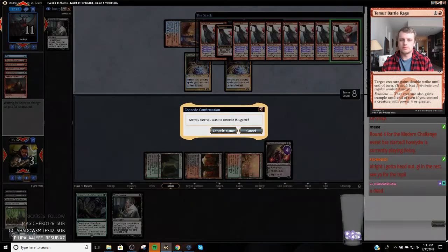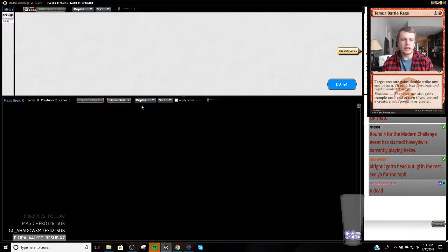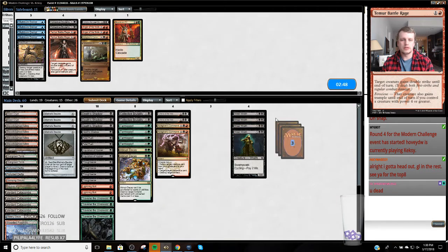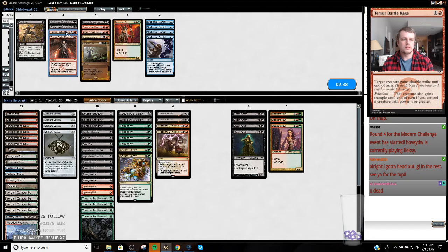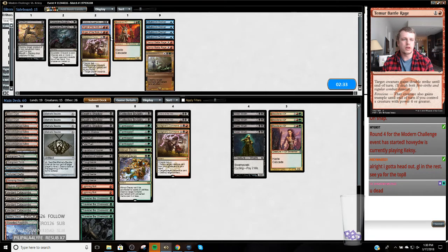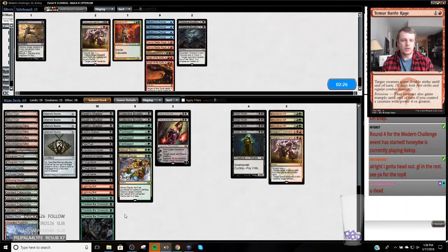Tilt. All right, I'm going to lean out here. Get rid of these. I want these in. I want these in. I want a lot of cards in, so I'm going to have to do quite a bit of sideboarding. I don't want my Kolaghan's Commands. I don't want my Decays.